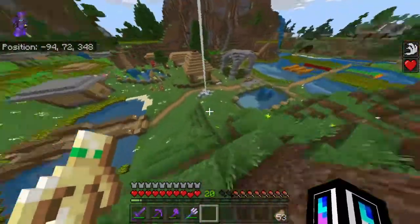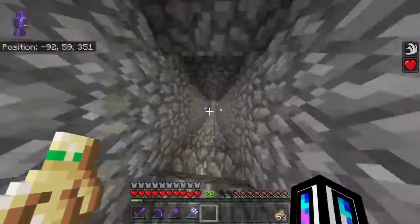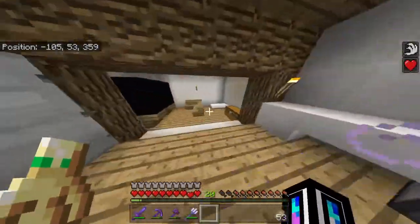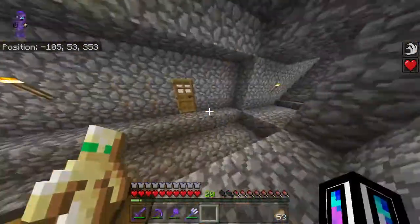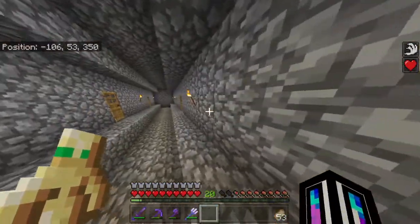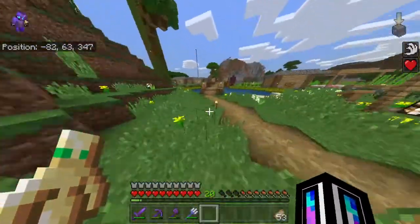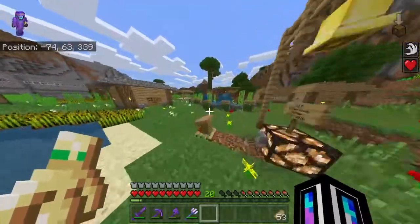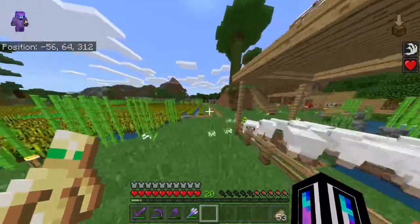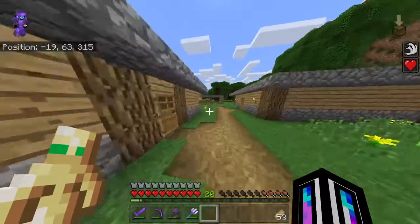This is new — this used to be a doghouse, but I changed it. Now when you come down here it's like a complex. Every room is the same in here, and there are six of them — three on each side going all the way down. Good stuff.